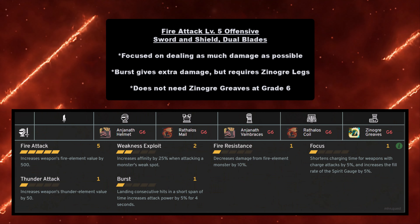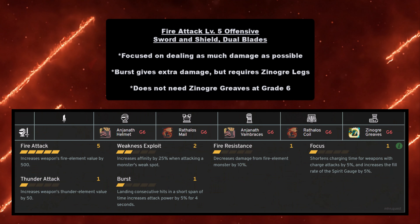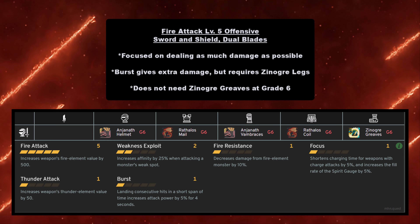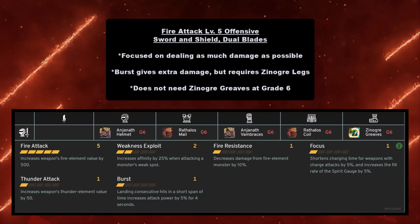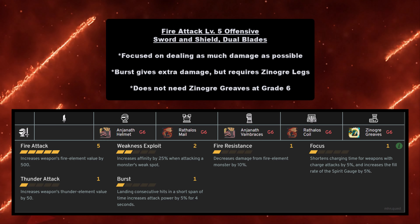Hey guys, King of Trimaners here. Today I bring you the best elemental attacks build guide post-December update — so this is after the December update when we got Zinogre. These are the best builds for elemental attack. There's a lot, so I'm going to get started right away. First off, we're going to start with fire.